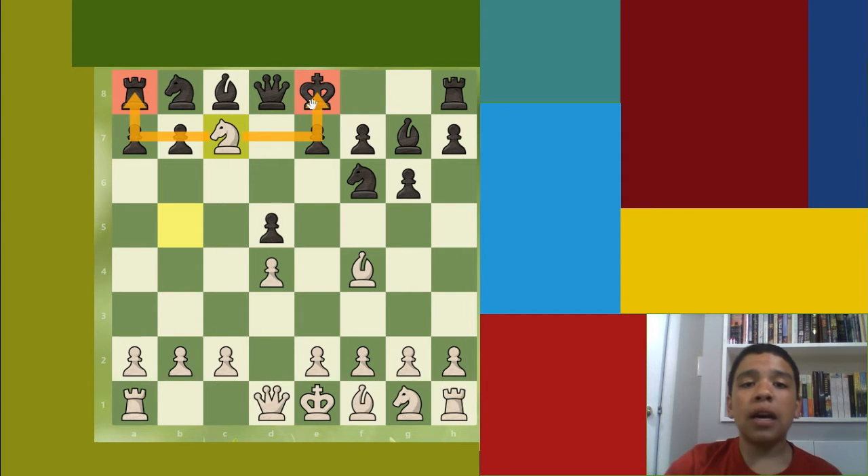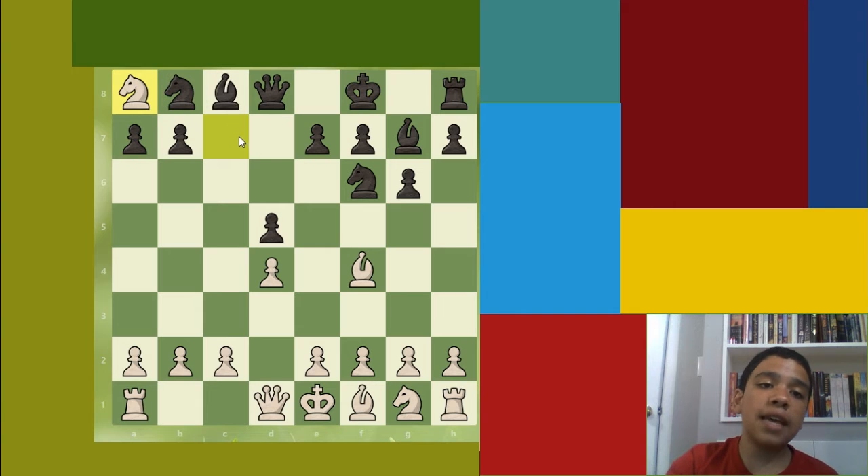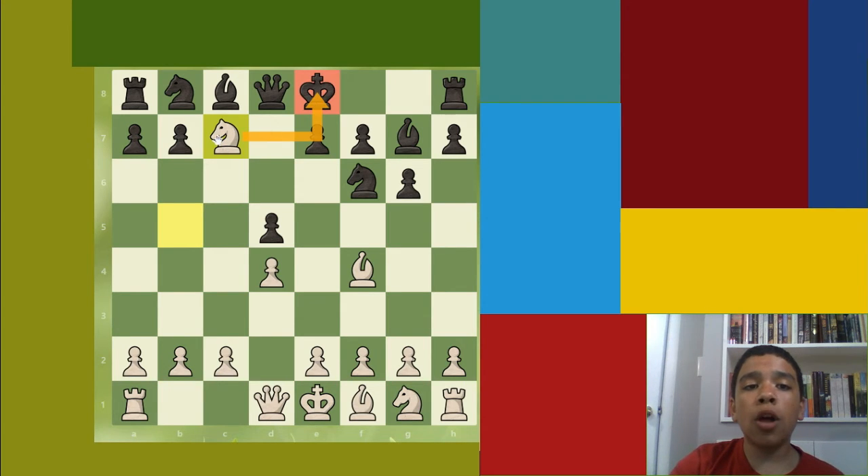A reason that black cannot just take the knight is because then you would lose the queen — the bishop here protects the knight from being captured by the queen. So the king moves, and then we just take the rook. That's a fork. Look out for them when you're playing chess because they can be very useful. You can win lots of material when you give up a smaller piece for a major piece.